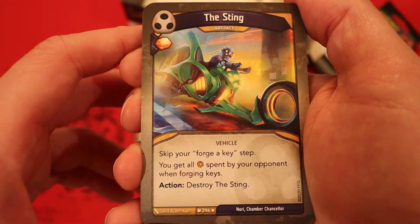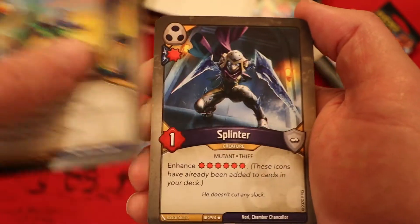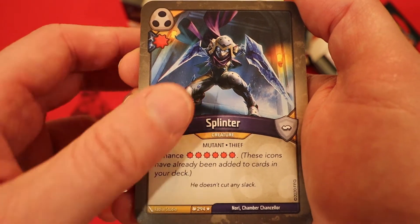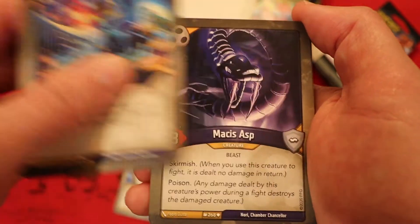Now we're on to Shadows. The Sting is an artifact with amber and heavy plate: skip your Forge of Keys step; you get all amber spent by your opponent; when Forge of Keys action, destroy the Sting. Splinter — damage whenever you play it, one power, enhanced with six damage pips. Ransack: steal one amber, discard the top card of your deck; if that card is a Shadows card, trigger this effect again.